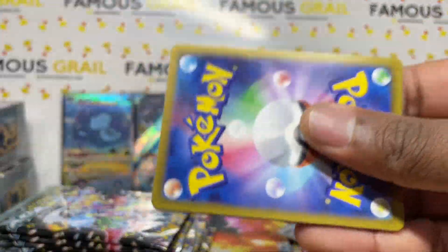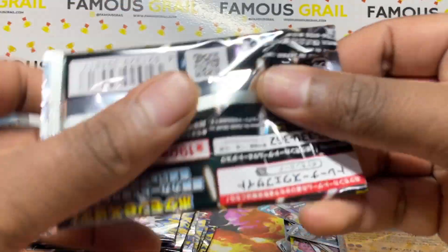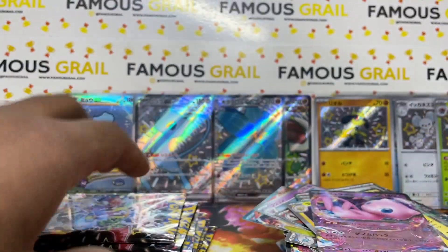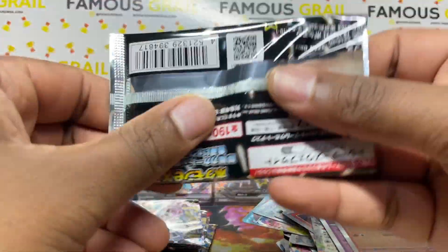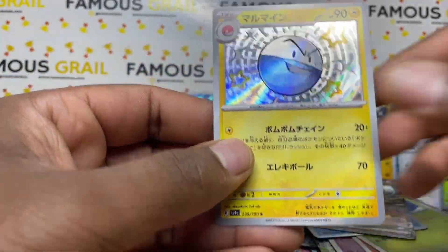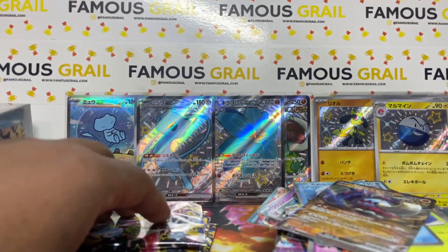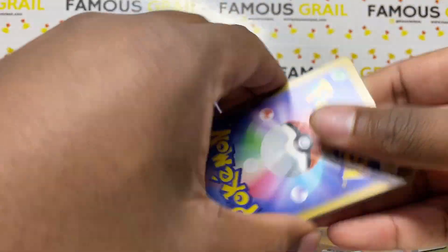Holo, holo, reverse Charizard EX — we want to see that Charizard SAR for the collection! I thought that was a one-holo for a second. When you get one holo it's going to be a trainer or an SAR, so always exciting to see those one-holo packs. We've had some amazing pulls in our streams — two SAR Ionos, a new Charizard, pretty much pulled every single card, and a dozen gold cards.